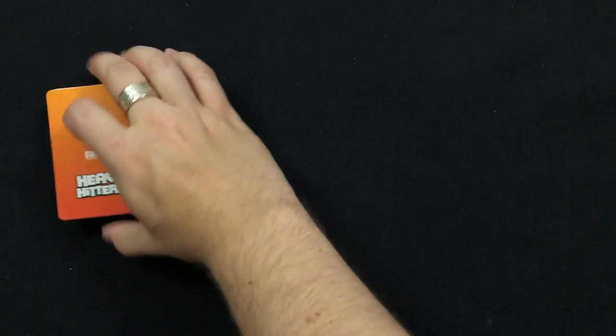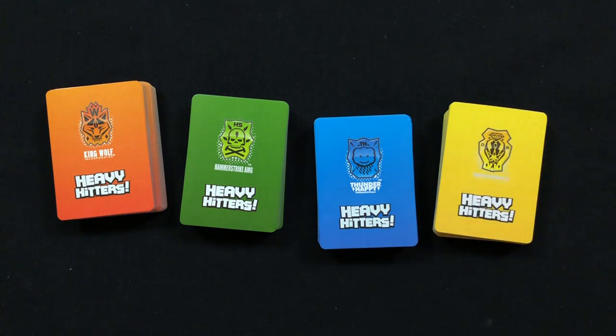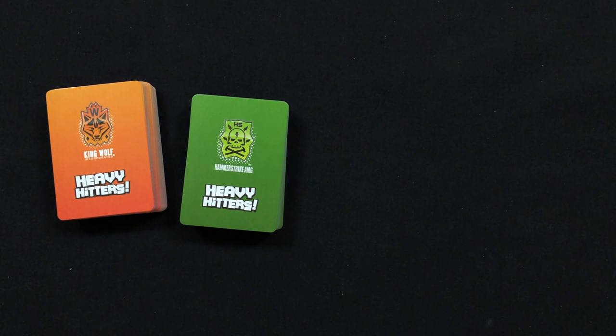And finally, let's build that faction deck. Each faction has a stack of 59 cards which they can use to make a 25-card deck. Let's briefly go over the different card types.